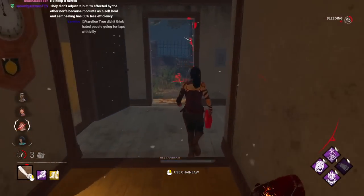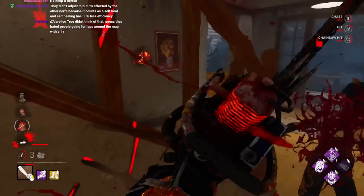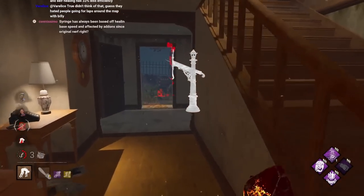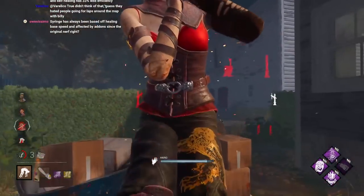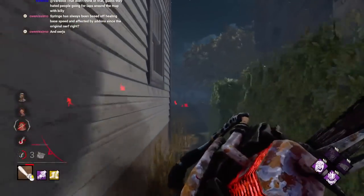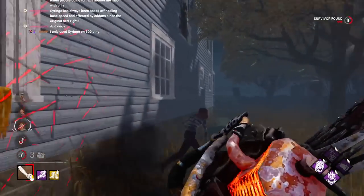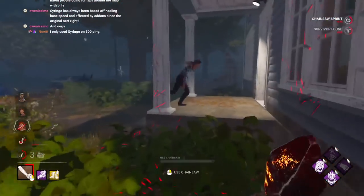Because realistically, how many times do you see a syringe? The only time I feel like I would see syringes a lot would be if I played against that one Dwight who never changes his loadout, or basically any prestige 100 survivor — anytime I see a level 100 it's pretty much a syringe and a map offering. Aside from that, the frequency of seeing a random syringe out in the wild is so low.